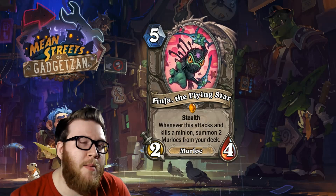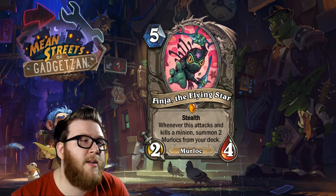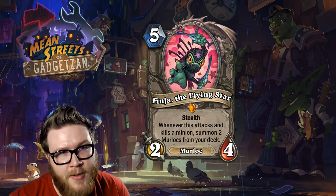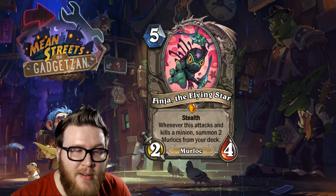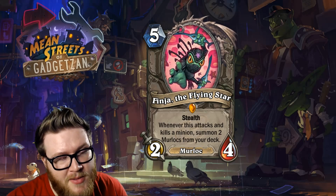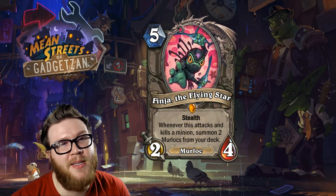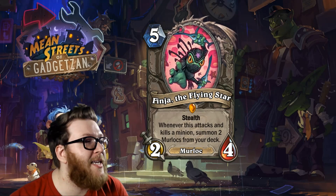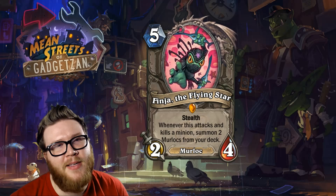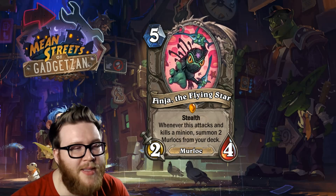He's probably a little too slow for a super aggressive murloc deck. Right now Anyfin Can Happen paladin is kind of the only slow murloc variant we know of. Even then I'm not really sure it's that good, because usually by turn five a two-attack minion doesn't always kill something — there's not always a two-health minion around. Of course you could fireball something to seven health and send in Finja for the killing blow to activate the effect.